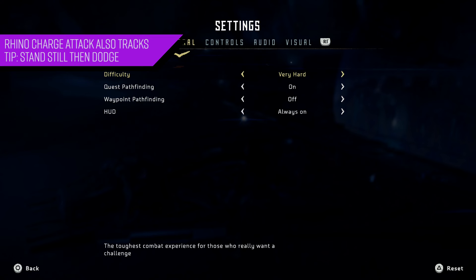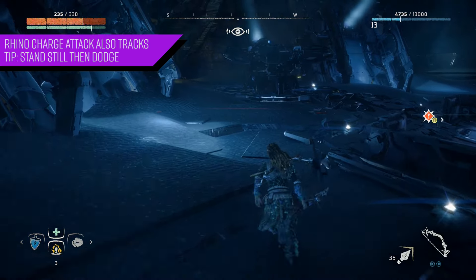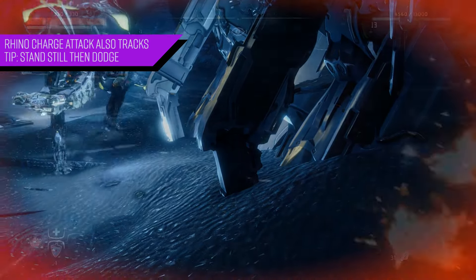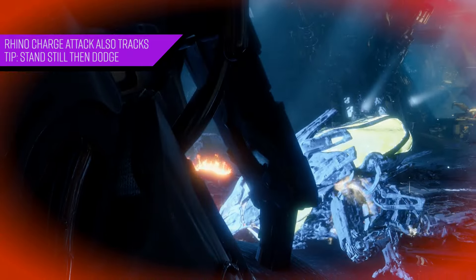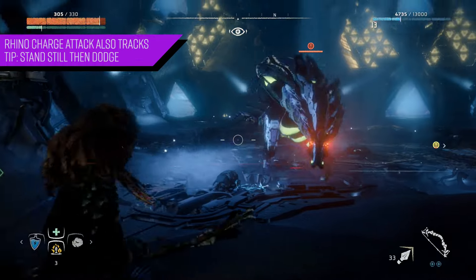On hard mode I had three-quarters of my health and took a direct hit from the rhino charge — end of story. It tracked my movements and boom, that was all she wrote. On very hard mode I had just a little more than three-quarters of my health, same result — direct hit, done. So make sure the rhino charge doesn't track you, and at the appropriate time, dodge out of the way.